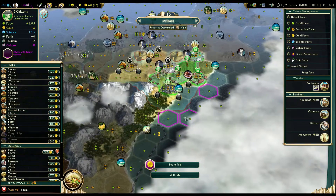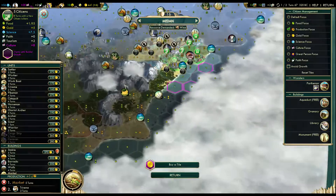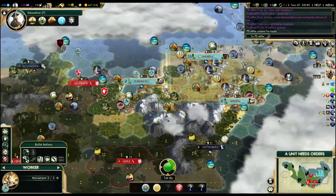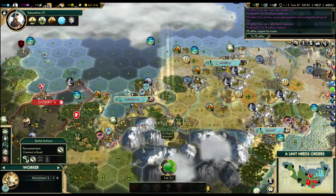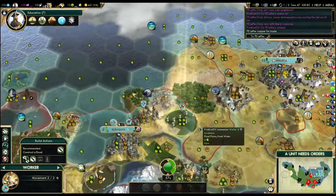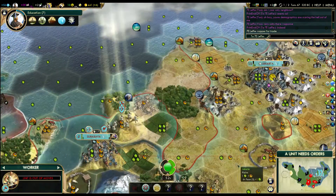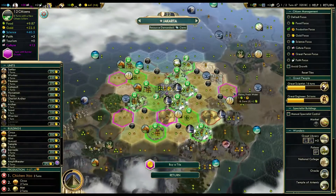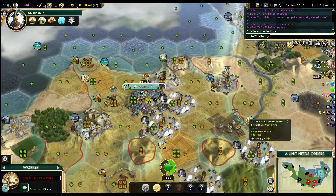I would like to scout out the map as well for islands. Let's go put a farm onto that hill — give me some nice production and food. And over this way, I think we'll toss in another hill farm. When do I expand here? One turn. Put one turn into this mine and then we'll go work on the farm.